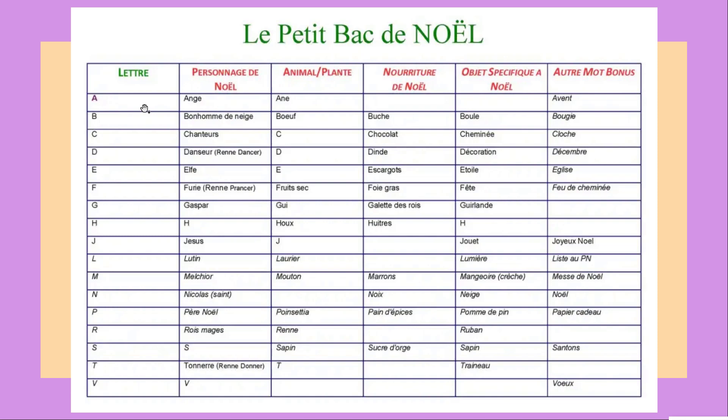So here we have the letters, and for each column you have to find a word that starts with that specific letter. These columns can be anything you like — if you're more on the technical side of French, you can pick adjectives, verbs, adverbs, anything you like. It doesn't have to be specifically about Christmas; it can simply be about anything you want. The players that complete their lines score one point. And if you want more fun, you can also add a timer.